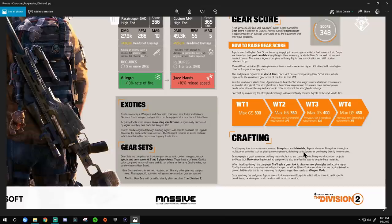Crafting requires two main components: blueprints and materials. Agents discover blueprints through activities like weekly projects, defeating control points, or purchasing from vendors. Scavenging is a great source for crafting materials — from control points, world activities, projects, and boss loot. Deconstructing undesired equipment is also an effective way to acquire base materials. Crafting is super important because it's the fastest way to guarantee exactly what you want — if an item drops with a talent you don't want on any other gun, deconstruct it to get materials to craft a brand new weapon or gear piece.